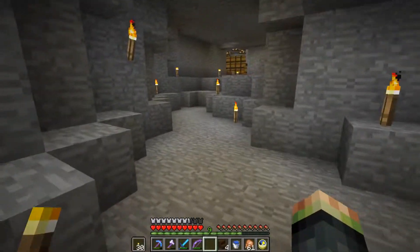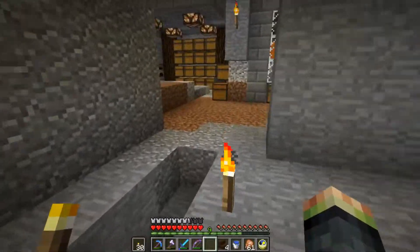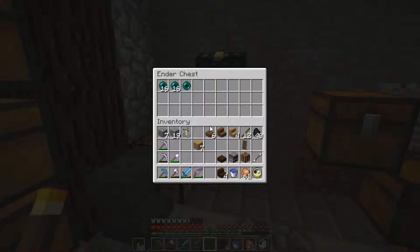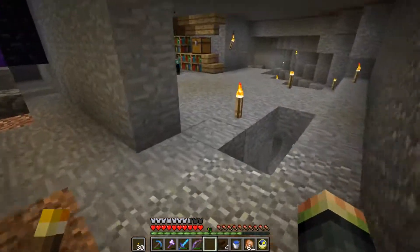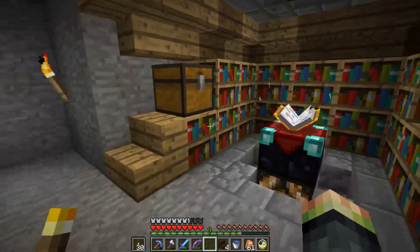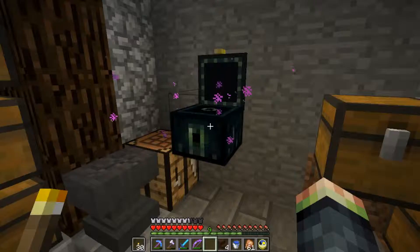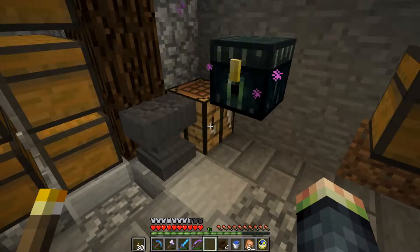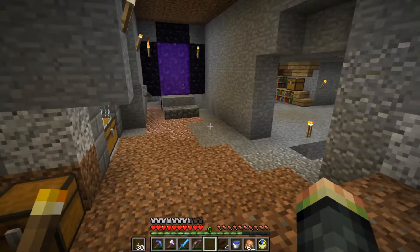Welcome back to another episode. We went into the End and made a cheapo little enderman XP platform spawning area. I made two ender chests — put one in the End and one right here — so I can get the stuff back. What I've been planning is to make one of these little areas over at that farm so we can get all the levels enchanted. I'm gonna make a little enchanting and repair station next to the enderman farm.